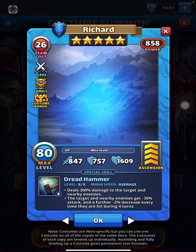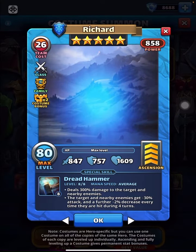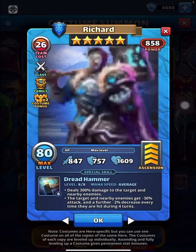Dread Hammer deals 300 damage to the target and nearby enemies. Targeted and nearby enemies get minus 30% attack, and a further minus 2% decrease every time they are hit during four turns.